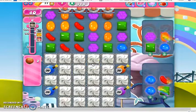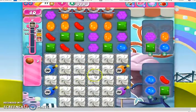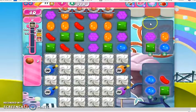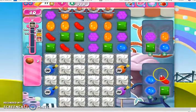Now this board has a lot of different things that we need to deal with. First and foremost, these ticking time bombs. Even though they are set at 30, they will tick down fairly quickly as we try and remove all this frosting. Once we remove the frosting, we have to make sure that our ingredients can travel through the portals, and then we can remove the candies over here, or here, or both.